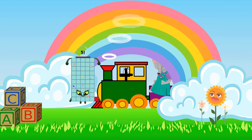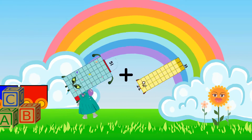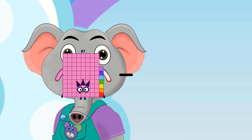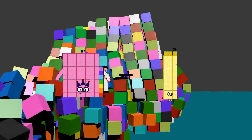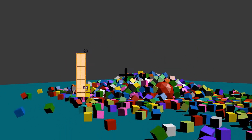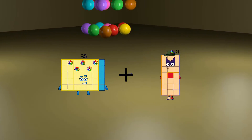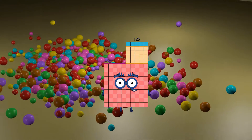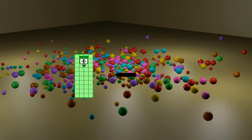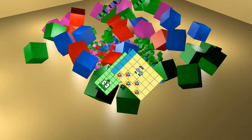51 plus 33 equals 84. 87 minus 19 equals 68. 35 plus 90 equals 125. 40 minus 35 equals 5.